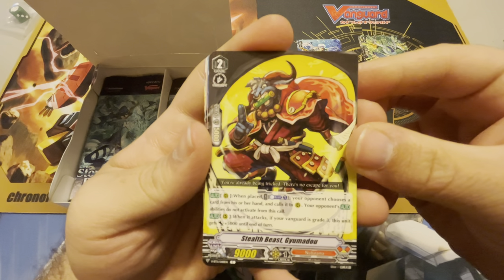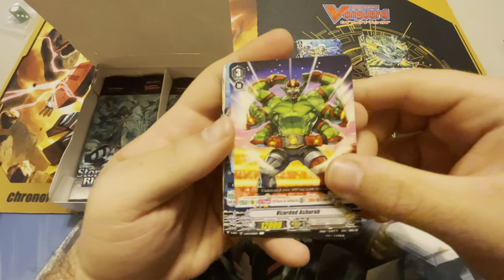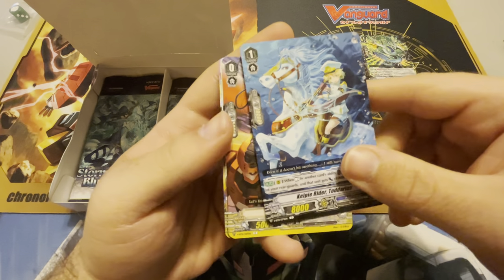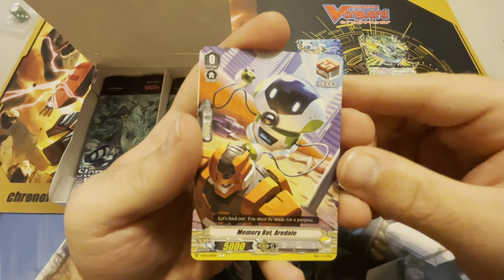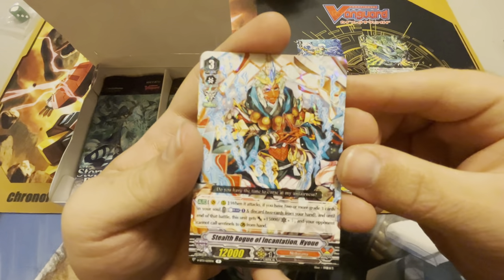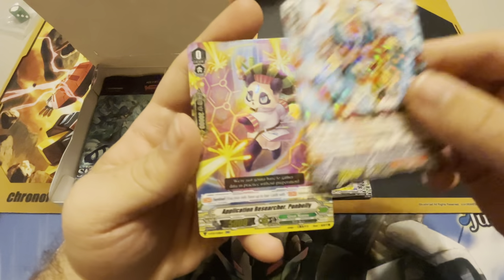We got Stealth Beast Gyu Madou — that's what he's going to be today. Vizarded Ashura. I hope I'm close to getting any of these right. Kelpie Rider Todarius Rocker — this is like the most complicated nameset in all of Cardfight Vanguard. Memory Bot. Aredale again. Cannonball Stand Trigger — there you go, that's a Stand Trigger, not a Front Trigger. And our rare in the pack is Stealth Beast of Incantation Hyo.